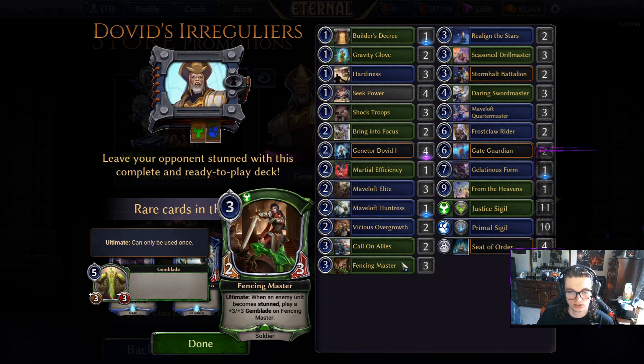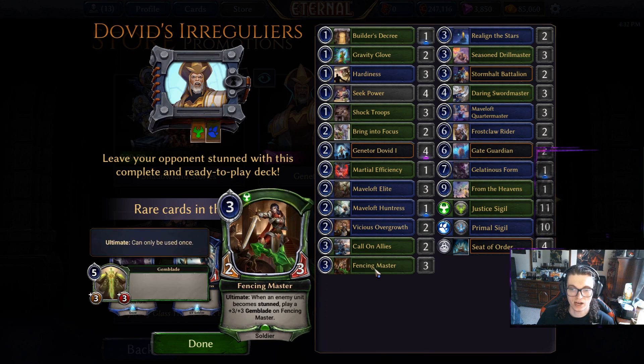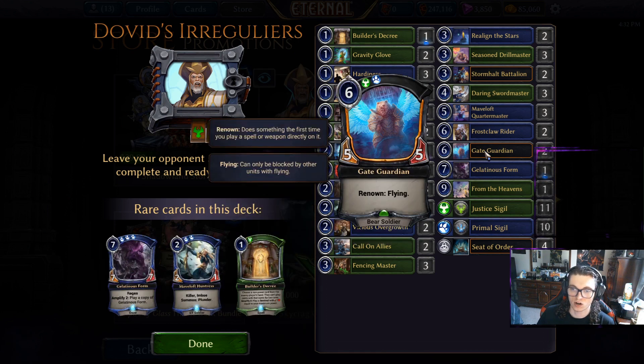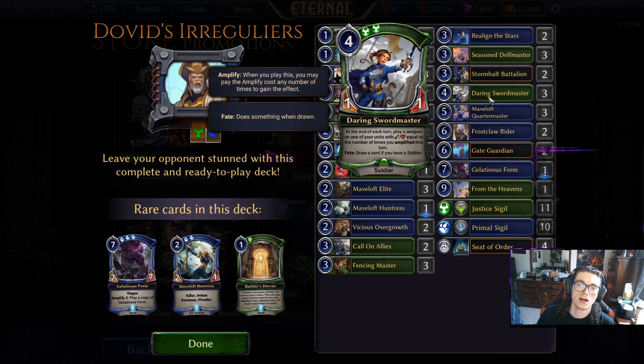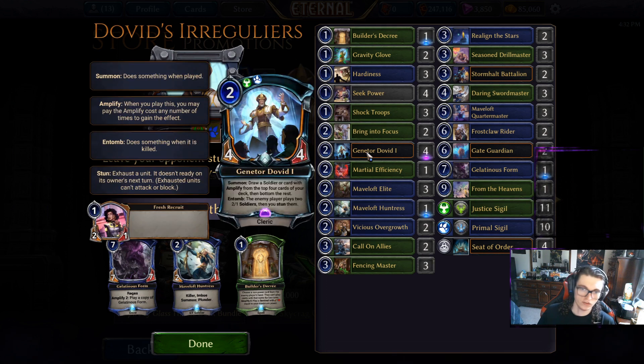If you wanted to play a Horu Soldier list, this would be a good start. I actually have a version of this deck — a lot of the cards in this deck are cards I included in mine. Generator Dovid is one of the most solid soldier-based cards, and it's very easy to build a soldier deck around him — basically go in and type 'soldier' to find all of them. It would be nice if he himself were a soldier, but you can't win them all.